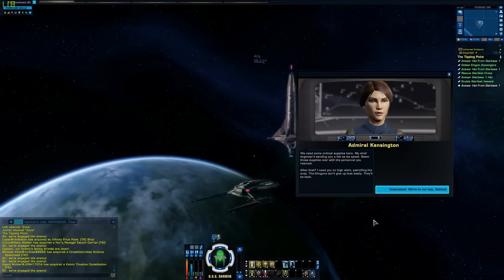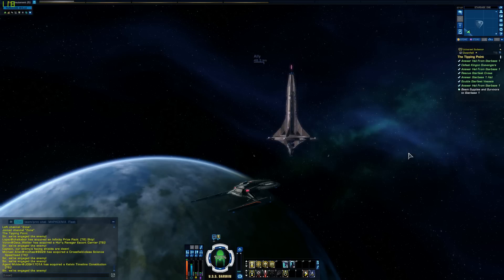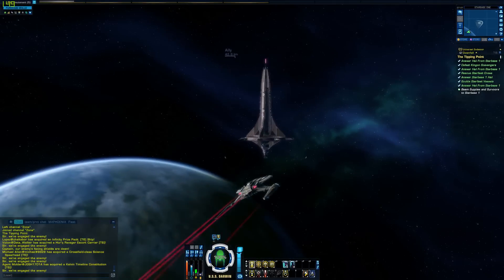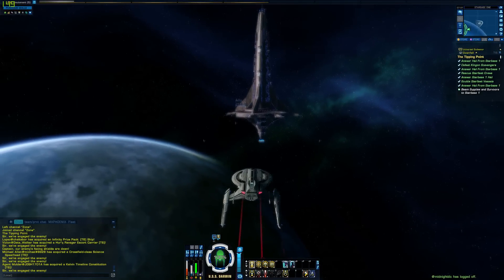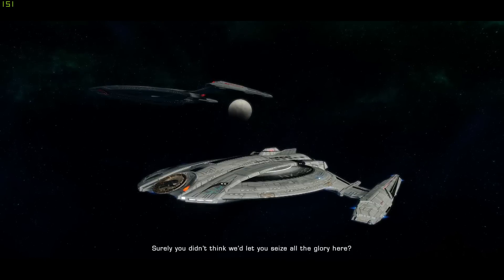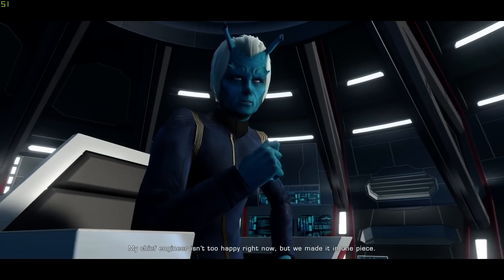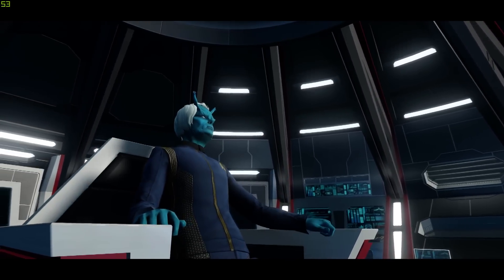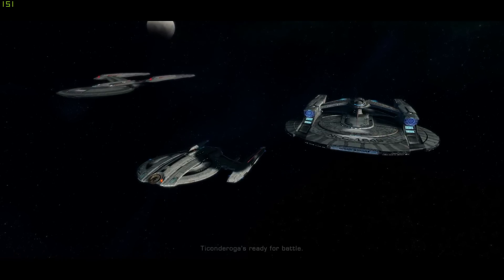Understood. We're on our way, Admiral. All right, to Starbase One. Not at all, Captain. Good to see you. And you. My chief engineer isn't too happy right now, but we made it in one piece. We came as soon as we could. Wish it were under better circumstances. Ticonderoga's ready for battle. We've got your back.